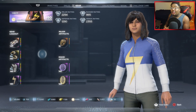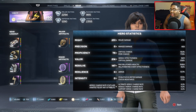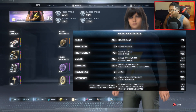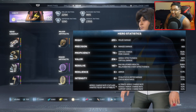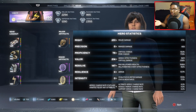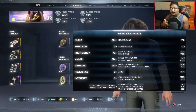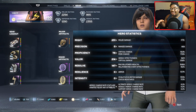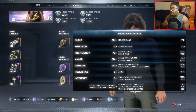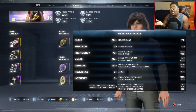Alright, this right here is my Kamala build. I'm going to show you my stats. What I have is 251 Might, 78 Proficiency, 214 Valor, 147 Resolve, zero Resilience, and zero Intensity. Now you may be looking at that very confused, but the reason I do this is because Kamala does have a healing ability. The fact that you can heal yourself instantly and keep healing yourself with an overtime effect makes Resilience really not needed. That said, you still can run Resilience — I'm not saying you have to. For me, with her healing capabilities and how fast I can get it up due to the ring, that's why I have zero Resilience.